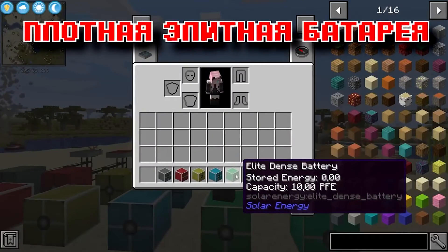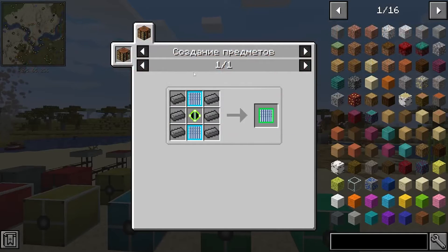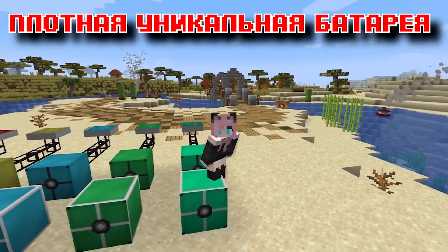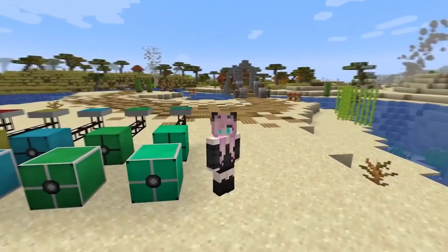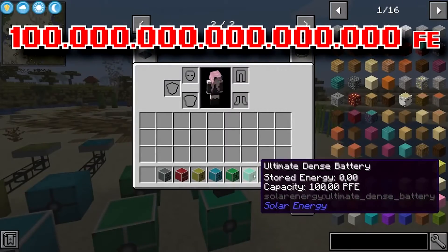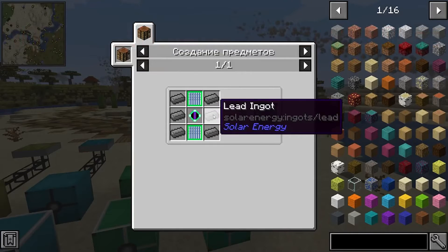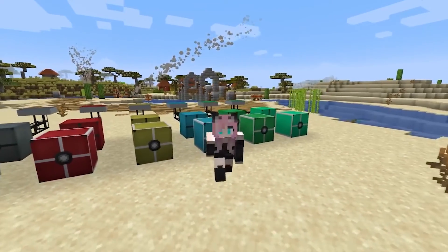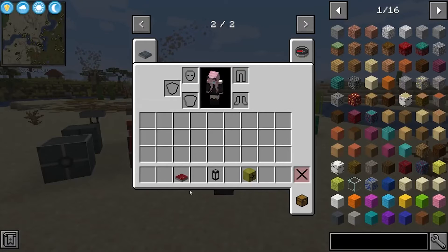A dense elite battery accumulates 10 quadrillion FE and is crafted like this. And finally, a dense unique battery — this is the most capacious battery that exists in this mod. It is able to accumulate 100 quadrillion units of Forge energy, and its craft is like this. Well, generators and batteries have been sorted out, but you will need an energy cable to connect them to each other.